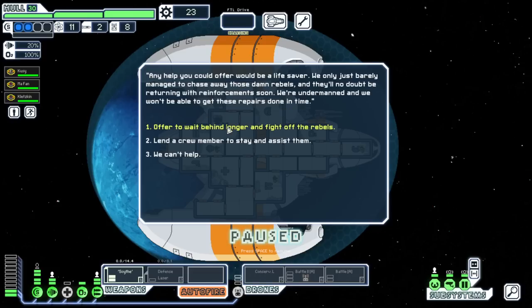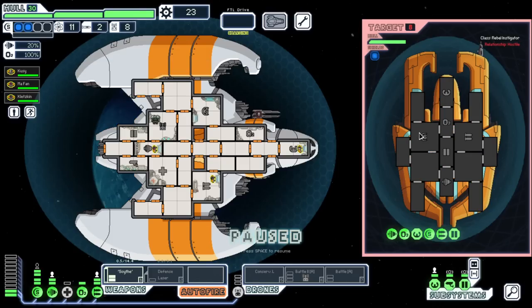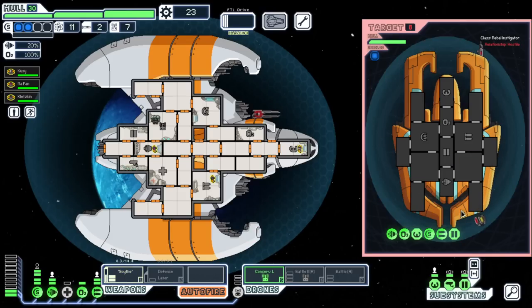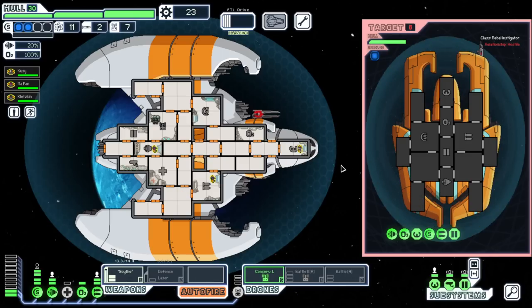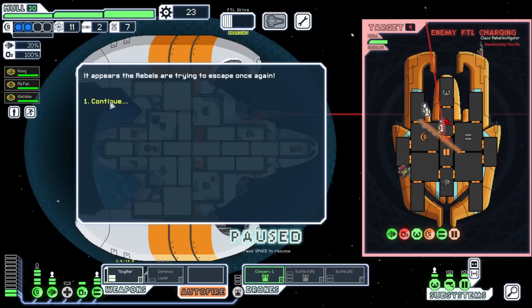Federation fortifications that have taken heavy damage — a couple workers are busy trying to patch up the damage. Any time this event comes up I'm not going to leave someone behind, so I'll wait and double the fleet pursuit to get in a fight. We're getting low on drone parts for sure, but if we get a Drone Recovery Arm at an empty beacon that'll be great.